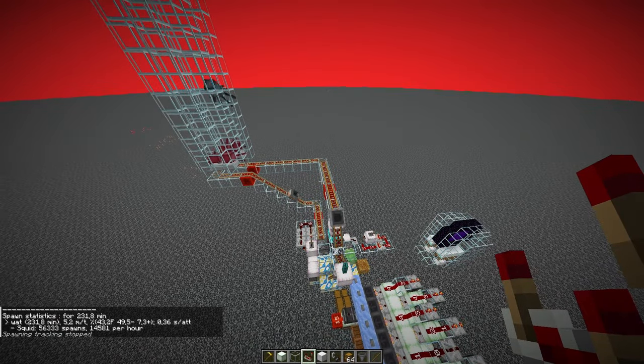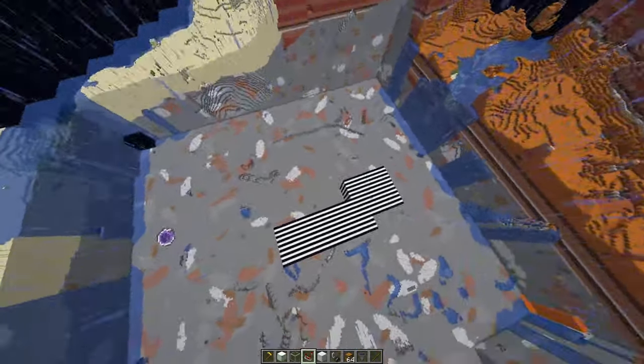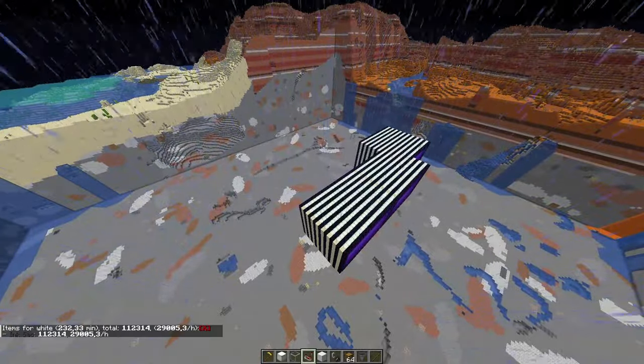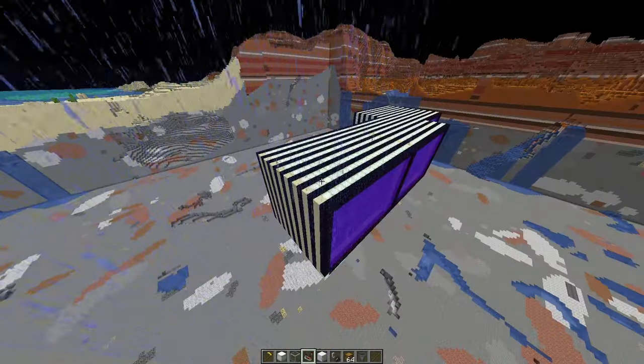So this is all very simple, and you can see that the mob cap is half full, so you could increase the rates a bit more by adding more spawning spaces, but probably not a ton. I figure maybe 35,000 items per hour, but that's already quite a lot of black ink.